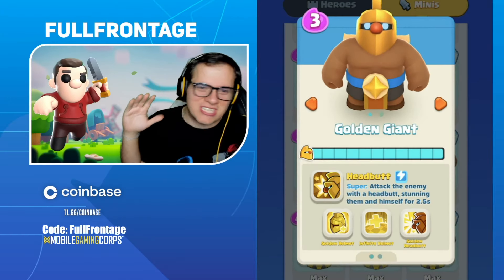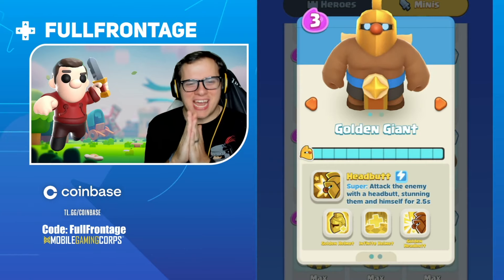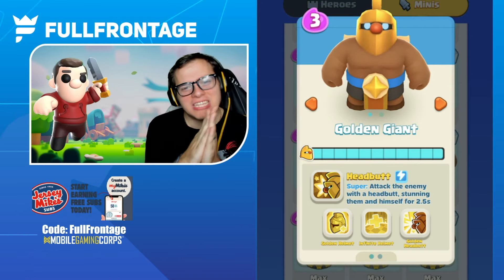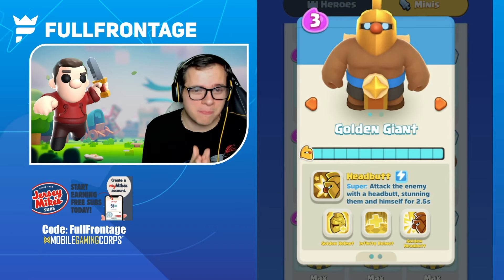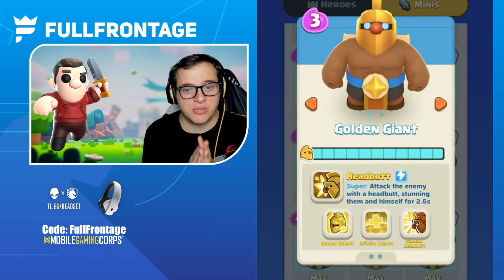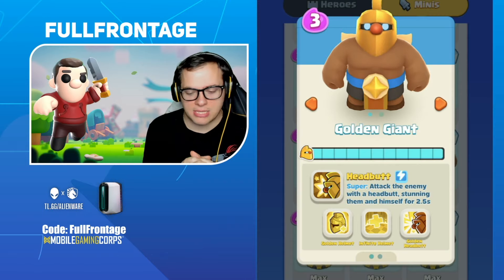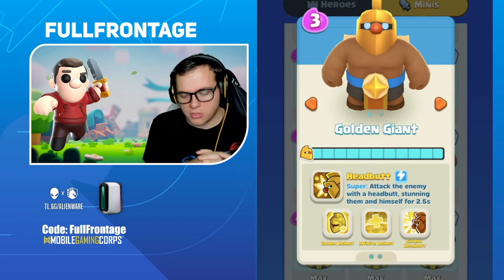Hey, what's going on everybody, Full Front here. Today bringing y'all a Clash Mini video. We just saw a Mini Minute and it revealed the Witch and the Golden Giant, so we're going to go over the stats, the abilities, everything you need to know, and then hop into a couple games showcasing these units. I'm going to try to get one up to three stars and then get the other up to three stars as well.